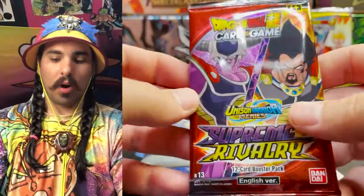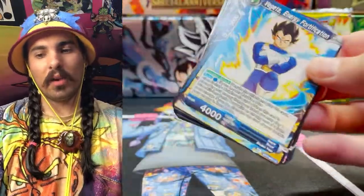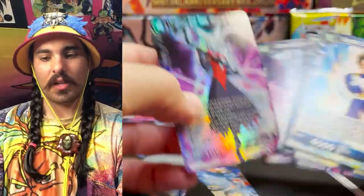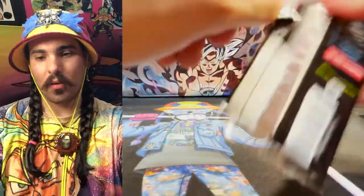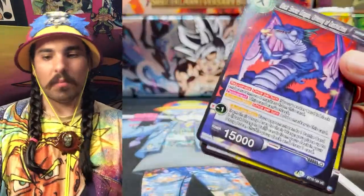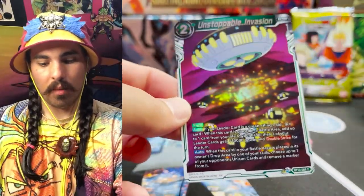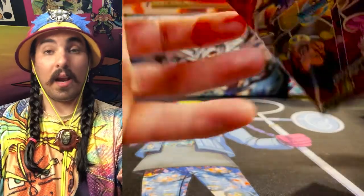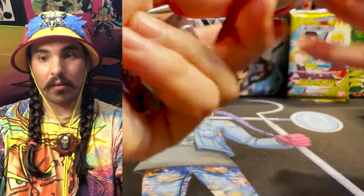I think the most important part about pulling secret rares is believing that you're going to pull one. You've got to envision it, you have to believe in yourself. I'm going to get a secret rare out of this box — I know there's a secret in this box, the box was blessed. You know what you're looking for — we're looking for Sin Shenron clearly.